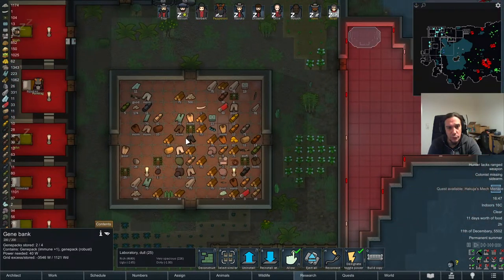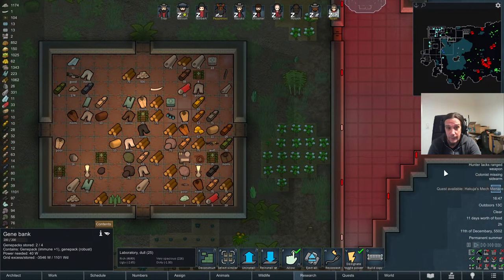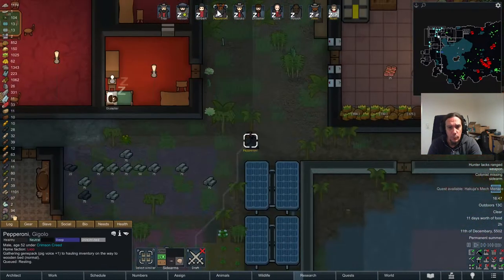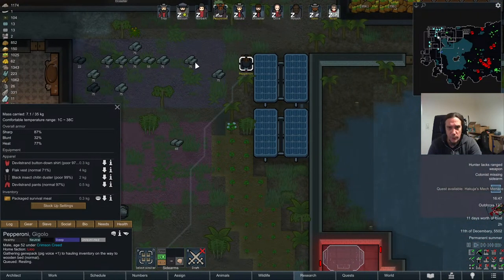Hakuja's Mech Menace — it doesn't sound like anything I want to accept. Pepperoni, you're carrying your gene pack around with you — you don't need to. Gene loss shock — well, you know, pepperoni is a little bit of a difficult character.